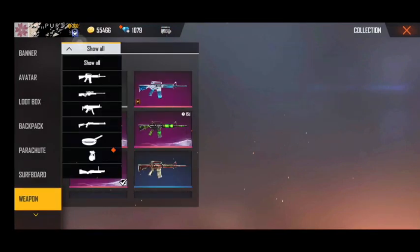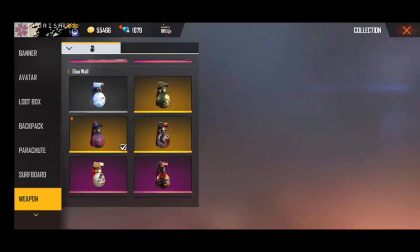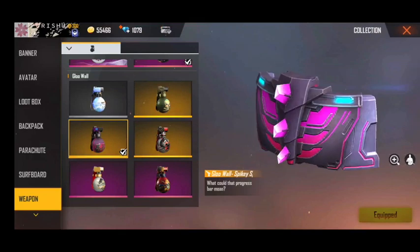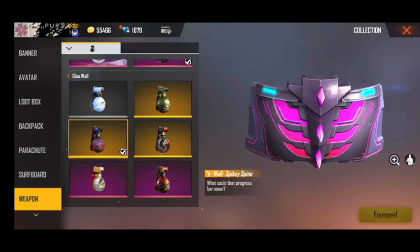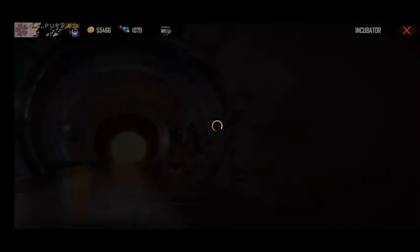I don't want to use this weapon. This is a new skin. This is a new diamond. There is another incubator. I have a new incubator. I have to put a new blueprint.